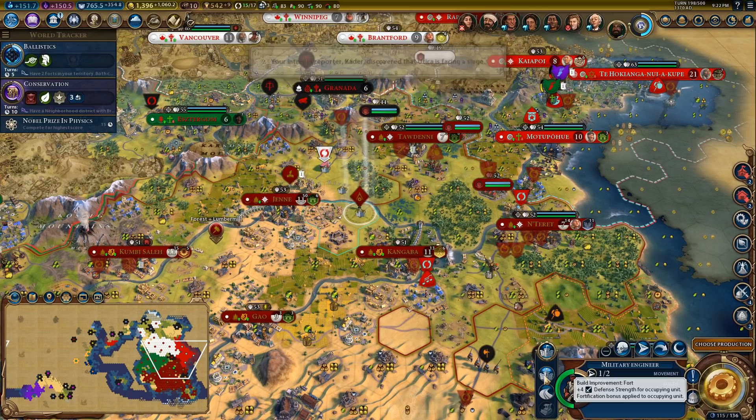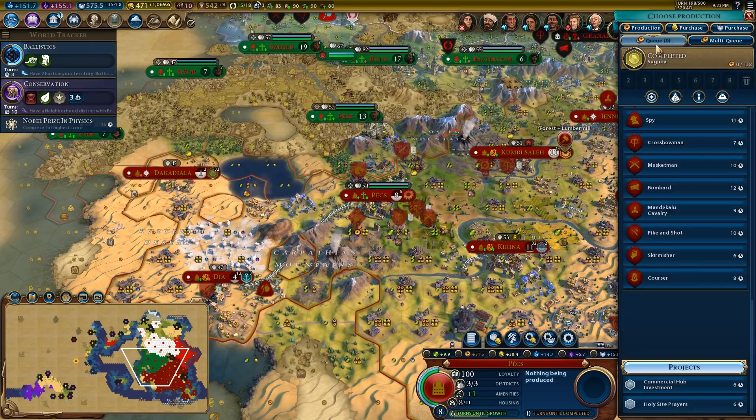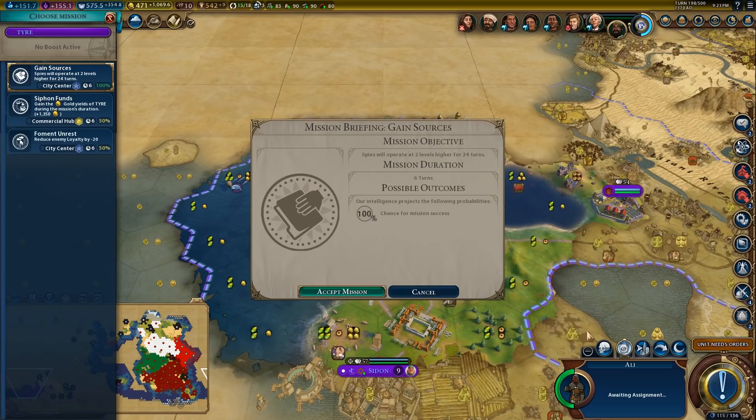There's the boost for ballistics — that'll get us a bunch of thingies, two in particular. The Saguba has been completed in here, so let's get the market and the bank because those don't take power. Then we'll just do a commercial hub investment project. Grants two oil per turn — your trade routes gain plus two gold for each strategic resource improved at the destination city. That's pretty good.